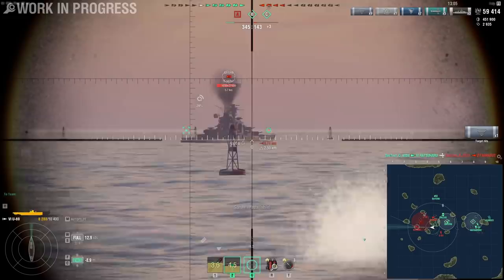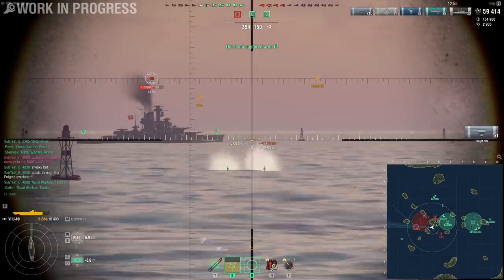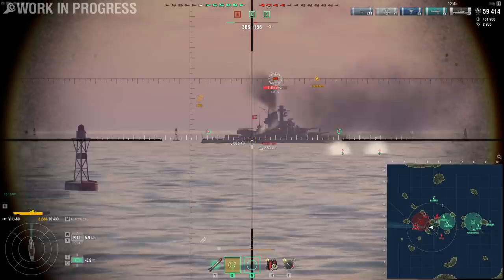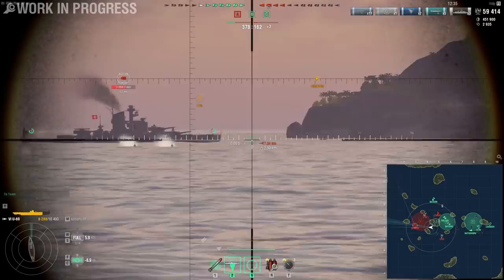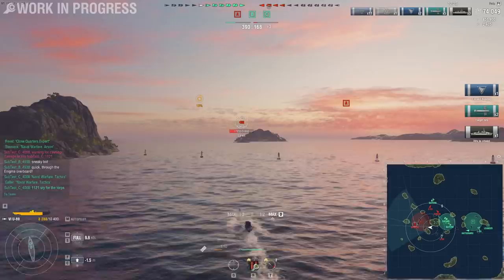Submarines will be less effective in real matches once players learn how to play against and with them — partly because I'm playing versus bots, and even real players don't really know how the system works yet. Destroyers are incredibly deadly, because they basically just have to sail on top of a submarine, press the G button, and they win. Once a DD is on top of a submarine, it's basically over — though sometimes the submarine can be quite deadly to the destroyer too, but that's fairly rare.